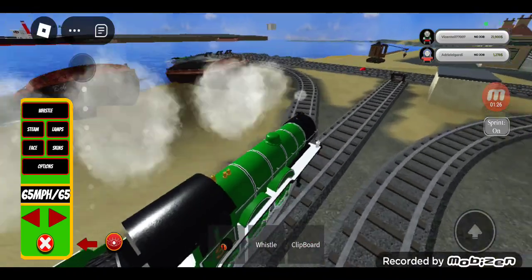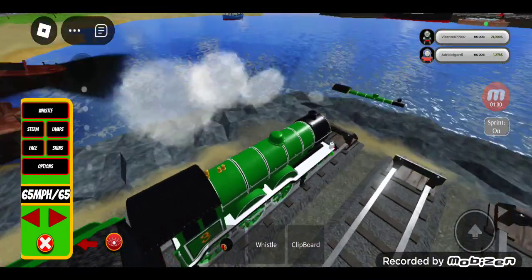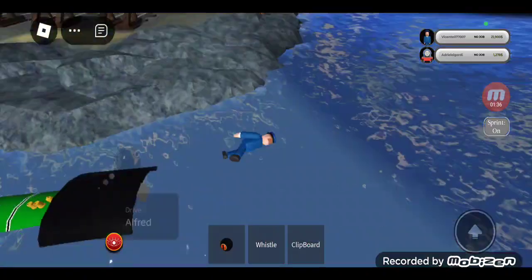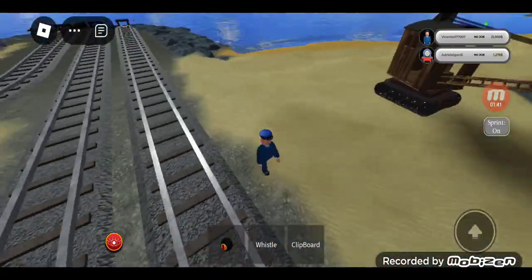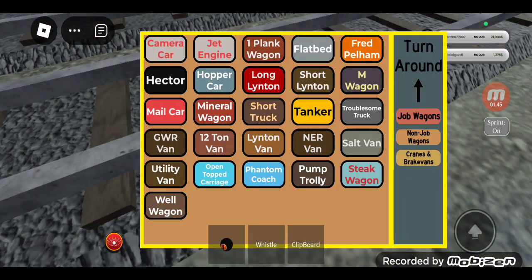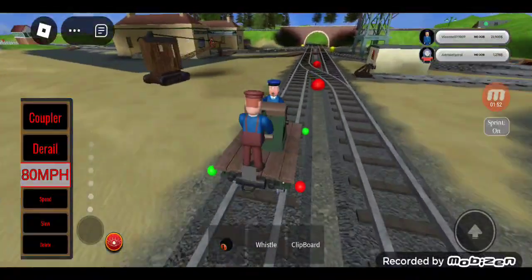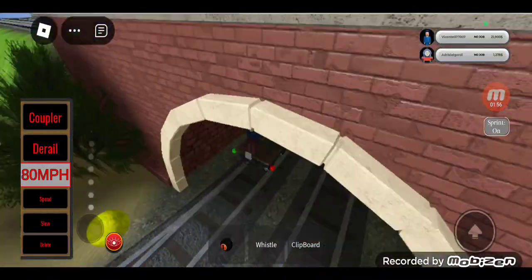Hmm, I wonder what's up here. Oh, pretty cool! Oh no — I didn't know that was a crash point at first. But hey, it doesn't matter. We can just click this and get ourselves the pumped trolley. Let's go, go, go! All right, under the bridge we go.